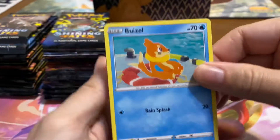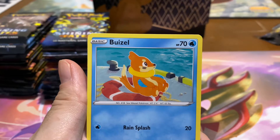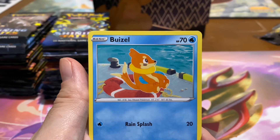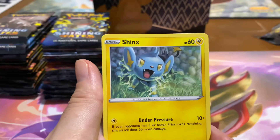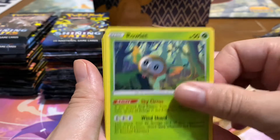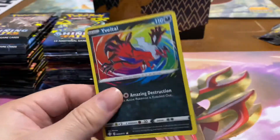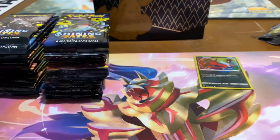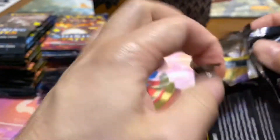I took off the three commons and we'll just view the uncommons and all that fun stuff, because y'all have seen everything by now between all the different YouTubers you're watching, so we'll just get right to the good stuff. And we have an Eevee Hall amazing rare right off the bat — that's exciting! We'll sleeve it up, put the pulls right there on the camera and away we go.